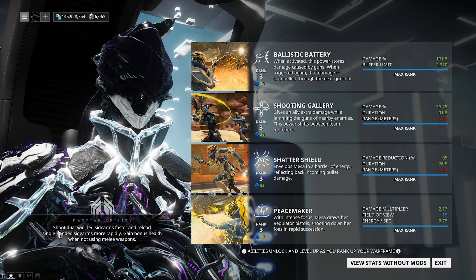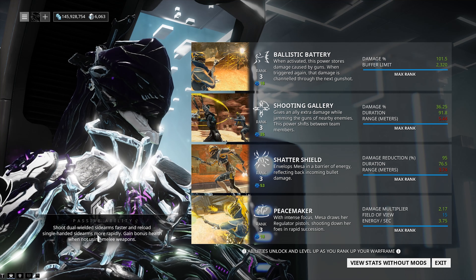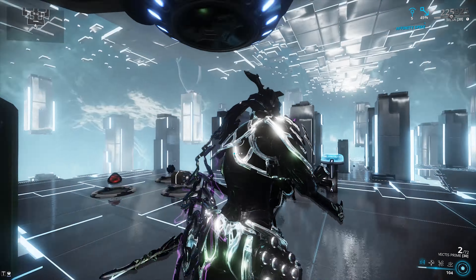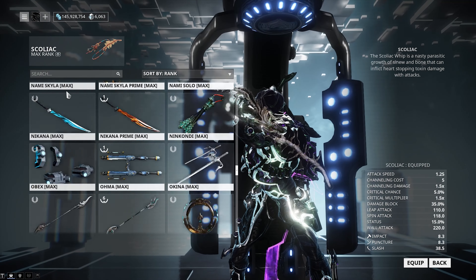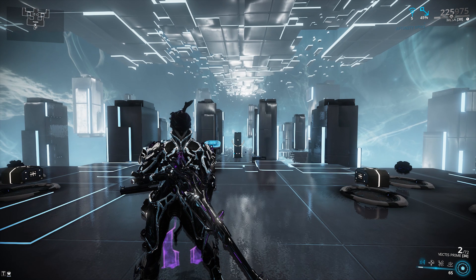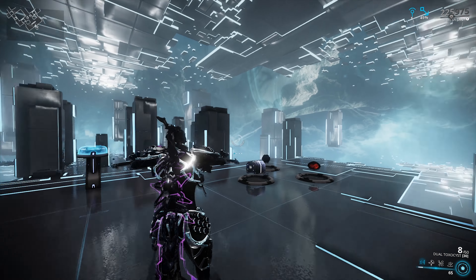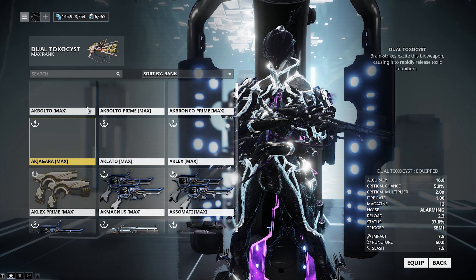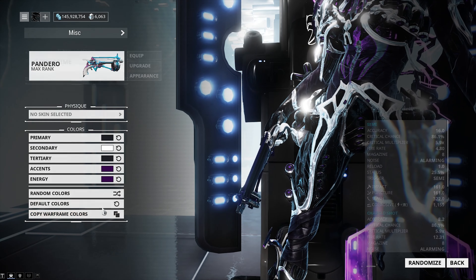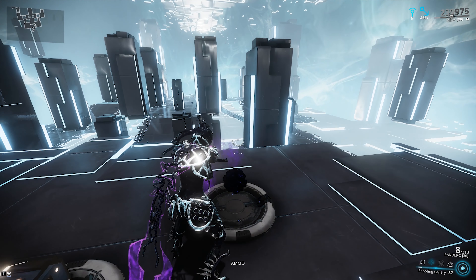Mesa's passive gives her three bonuses: she can fire wielded sidearms faster (a fire rate buff), she reloads single-handed sidearms quicker, and she gains bonus health when not using a melee weapon. With a melee equipped, she sits at 925 health; unequip the melee and she jumps to 975 health. Single-handed secondaries like the Pandero also benefit from the faster reload — it reloads noticeably quicker on Mesa.